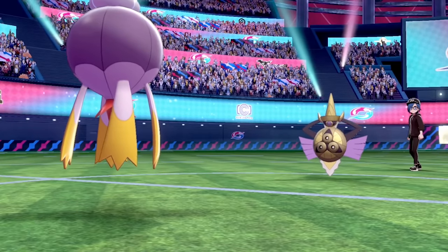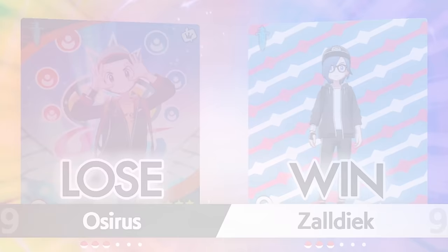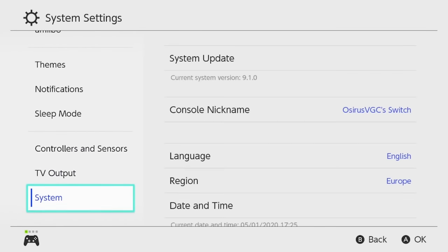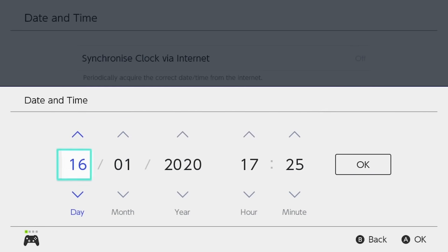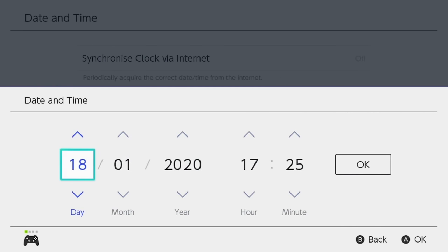Once you've found an opponent and entered a match — doubles or singles, whichever you prefer — you can play it out or just hit the run button and exit the online system. This activates the date-skip glitch. Once it's active, hit the home menu button, head down to settings, into date and time, change the date forward one day, come back out, and go straight back in. Keep cycling in and out, changing the date one day forward each time until you reach your target date — which remember needs to be four days before your shiny den target frame.